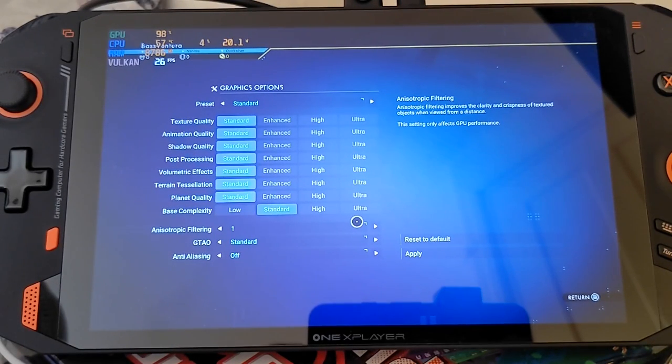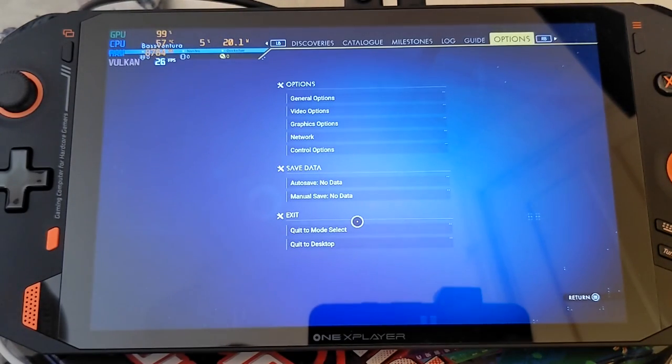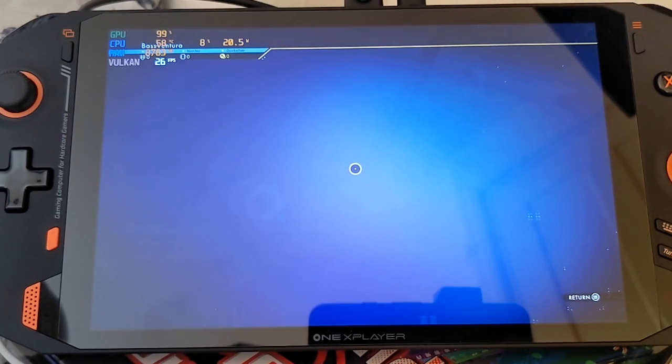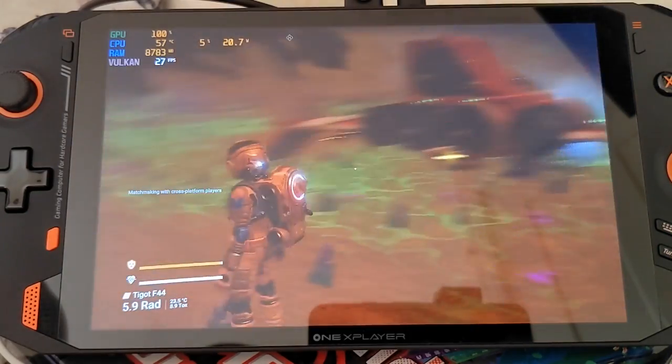Hi guys, welcome back to another video. We're going to take a look at No Man's Sky. We're going to try this on the highest resolution first — we'll leave it on standard, we won't ask for trouble going to enhanced, higher, or ultra because I don't think it's gonna hit 60fps at 1600p anyway. Under video settings we can see the resolution — we're running at 2560 by 1600.